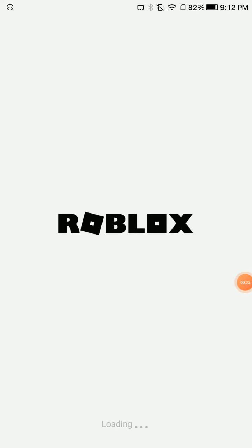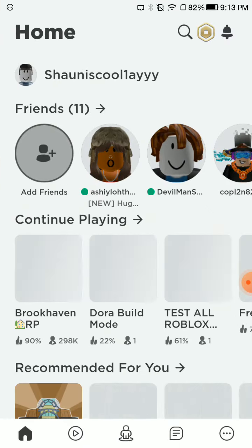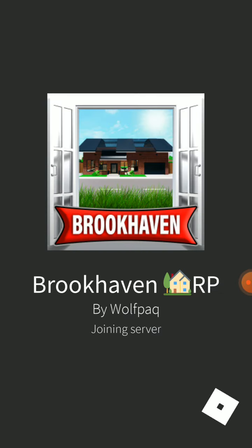Hey guys, so you learned that Brookhaven has a lot of secrets in the hospital, the cleaners, and there's like a shed in the farm thing. But there's a real cool secret that I'm going to show you. I'll give you a hint — the secret is in the police place.